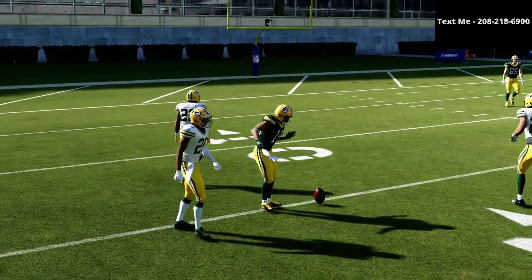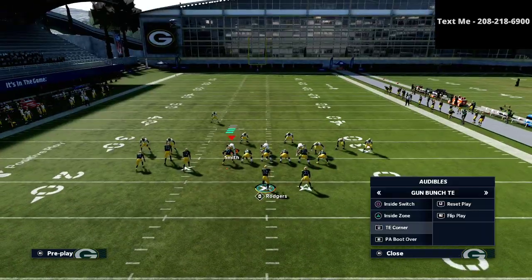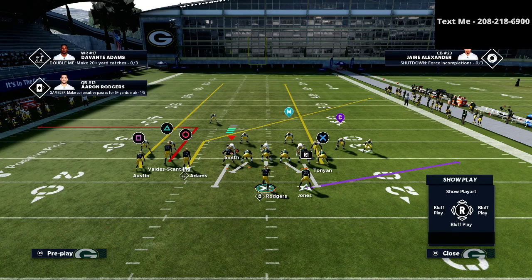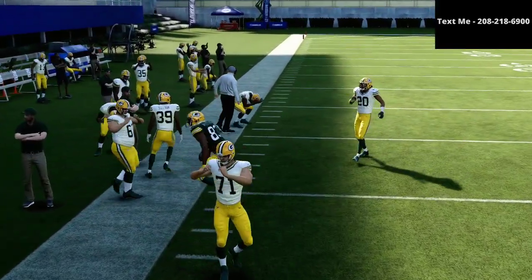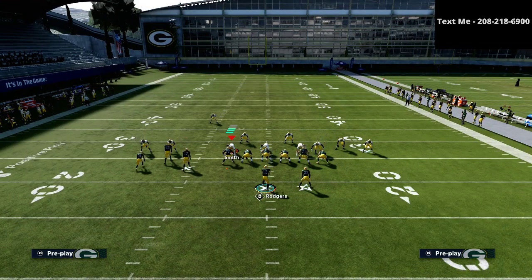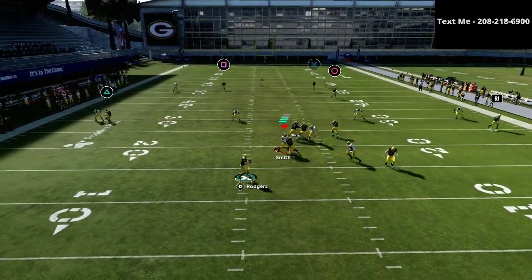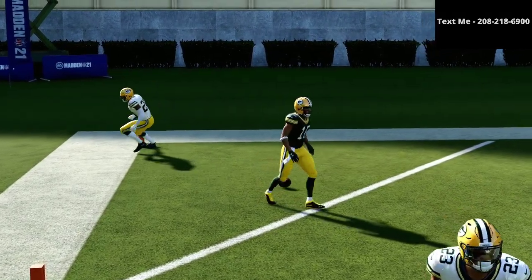Another adjustment that helps against cover 3 is putting the square receiver on a fade. From the tight end corner, put the square receiver on a fade and put the triangle receiver on a smart-routed out route — very similar to the flood concept from gun bunch. You'll have one of the two open. As you see, that smart-routed out route gets open. The flat route also does wonders here, and with that fade and flat route combination you can get over the top very easily for a one-play touchdown.